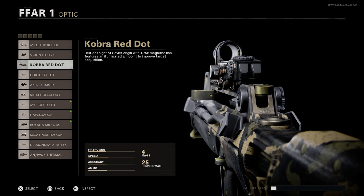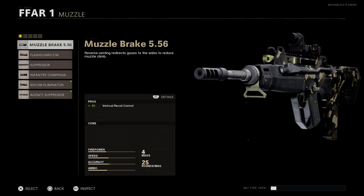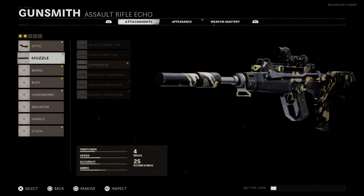The optic it comes with is the Cobra — that Russian red dot sight with 1.75 magnification. It's a clear sight picture; I've really enjoyed this optic in Cold War. It has a more realistic Cobra with that mount on the front to help eliminate glare from the optic, unlike the Viper from Modern Warfare which doesn't have that attachment. For the muzzle, we're putting on a regular suppressor, which gives 100% muzzle flash concealment with cons to effective damage range and bullet velocity.